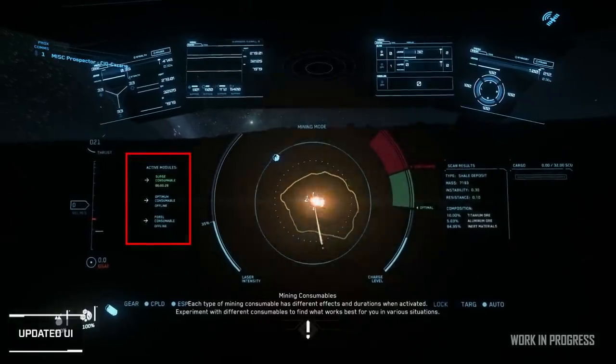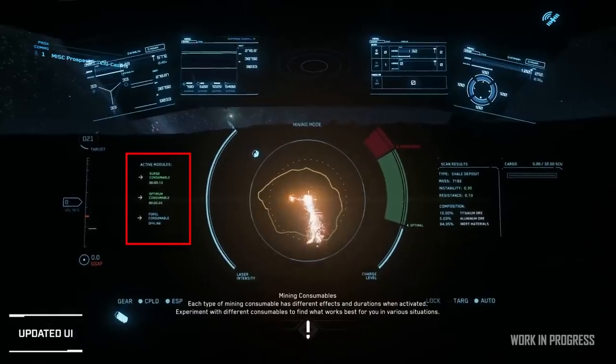Flight UI is really important whether you're on a moon or planet, because of high winds and storms. To the right of that, they showed the mining consumable UI. My biggest takeaway is something they didn't mention: currently you can only use one consumable at a time per laser, but this UI seems to show otherwise. I'm looking forward to seeing if you can stack consumables in 3.12, which would make instability and resistance consumables much more worth taking.